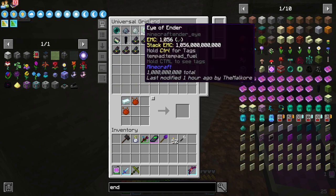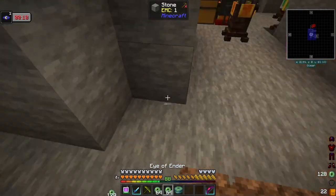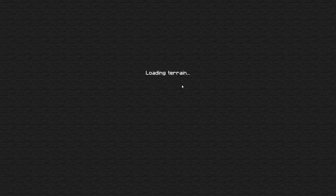Now we need some of these — Eyes of Ender and an End Cake. Just one. Set down this End Cake. Oh, we don't even need to do that. Okay, so we're here now in the End. It's loading up for us.